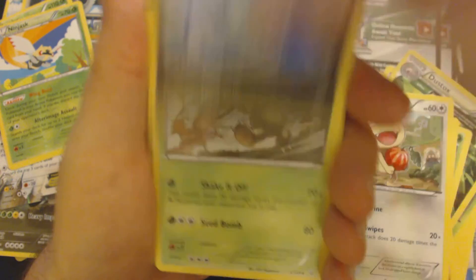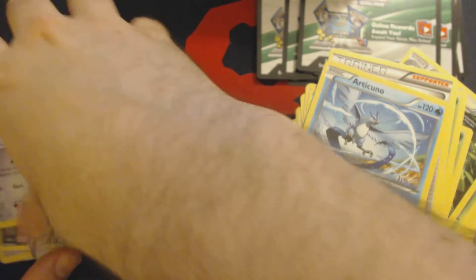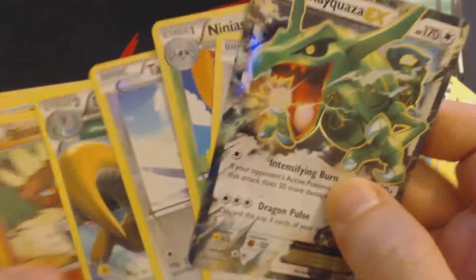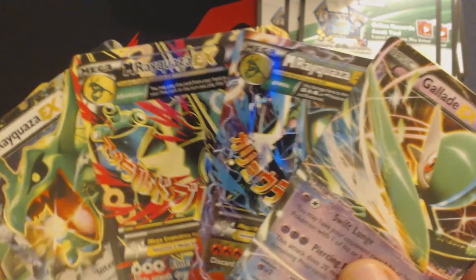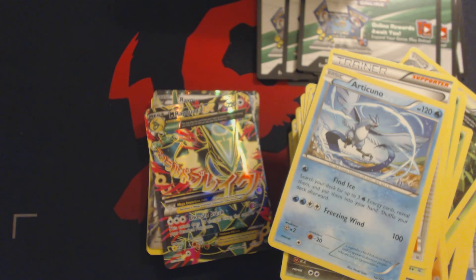Pack 18: Wurmple, Bagon, Binacle, Gligar, Meowth, Dragonair, Exeggutor, Winona, Reverse Hollow Pidove, and Articuno. So out of this half of the box, we got a lot of really awesome stuff: a White Rayquaza EX, Full Art White Mega Rayquaza EX, a Dragon Mega Rayquaza EX, and Gallade EX. These are the four EXs we wound up with — this guy is the winner. Thank you guys for watching, and I hope to see you next time.